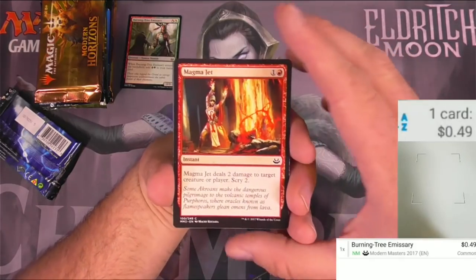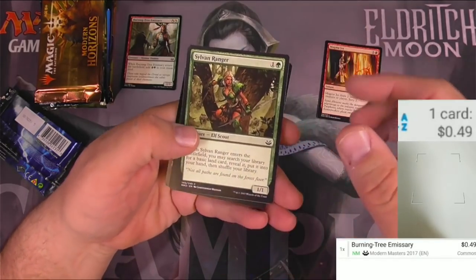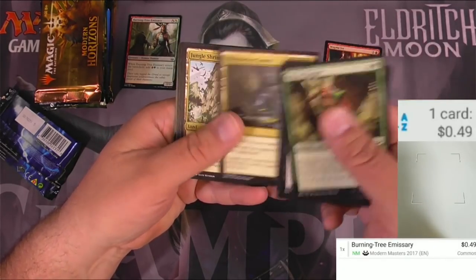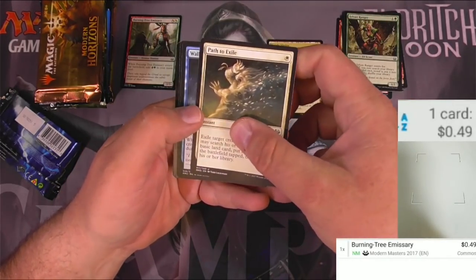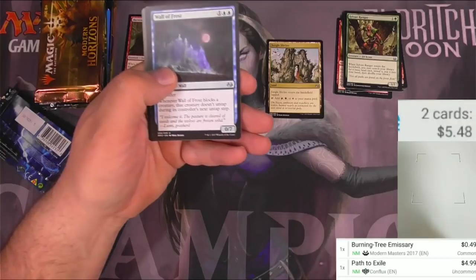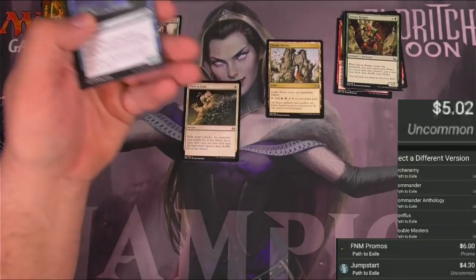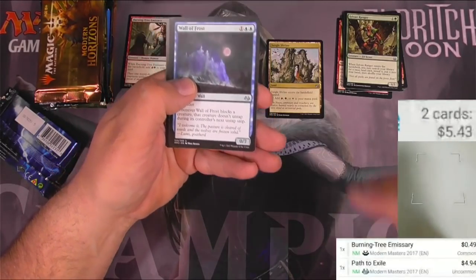But we're here for the big bombs, not like this magma jet. We've got a ranger, a slave driver, a battle rattle shaman - let's get going to the uncommons. Jungle shrine, path to exile - very good uncommon. We'll scan that one. Being it's the complex version it's $4.99. The Modern Masters version has been printed a bunch of times and it's still $4.94.